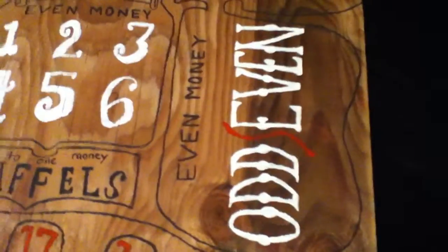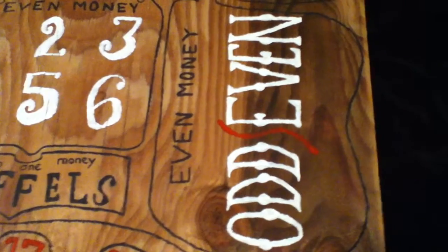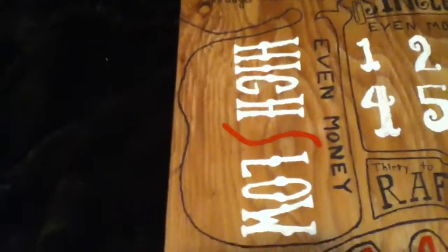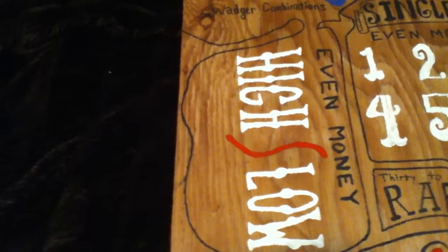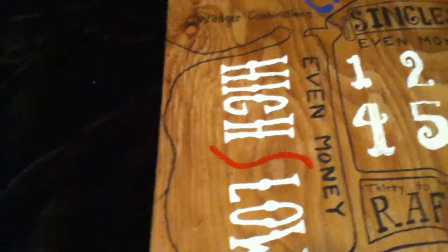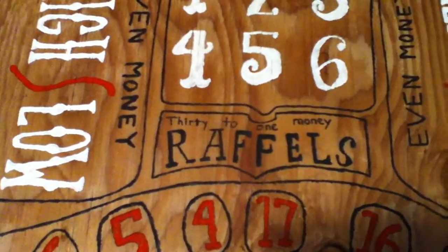And then odd-even: whatever one you bet on, odd or even, you'd get paid one-to-one, even money. And then high-low: high is over ten and low is below eleven, and you'd get one-to-one, even money.